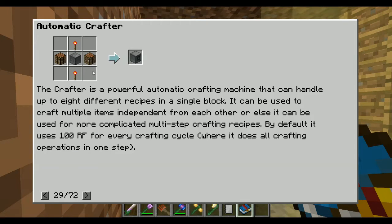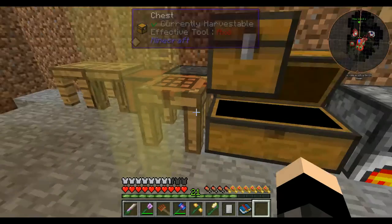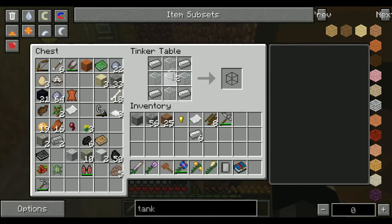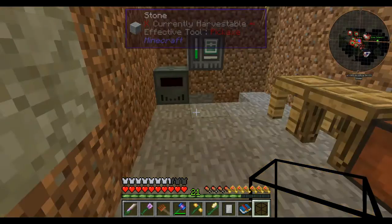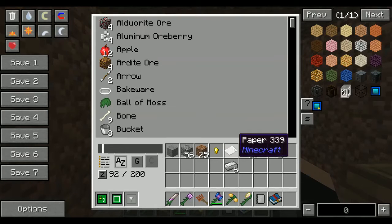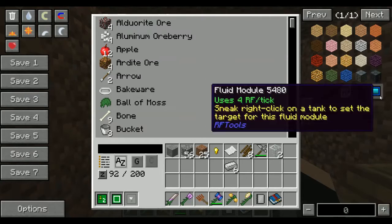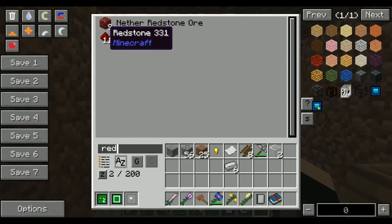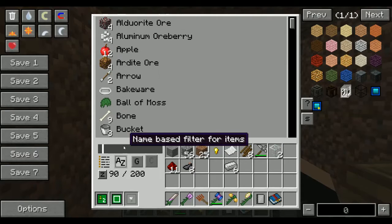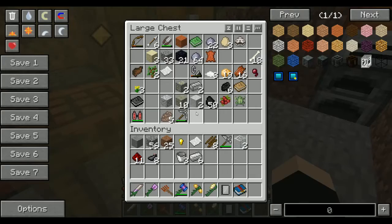There's also an automatic crafter I'd like to make. We have redstone, so it shouldn't be hard to make. I want to finish this part first and see what we require to actually complete it. It needs woodstone, ink, and buckets. I don't have any wood left — I don't think I do. Just give me a second while I grab some wood; I'll be back in a moment.